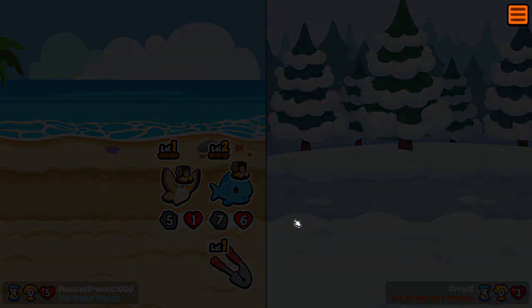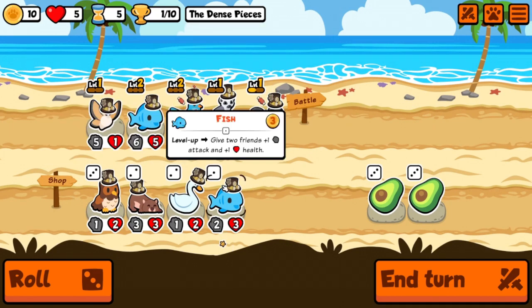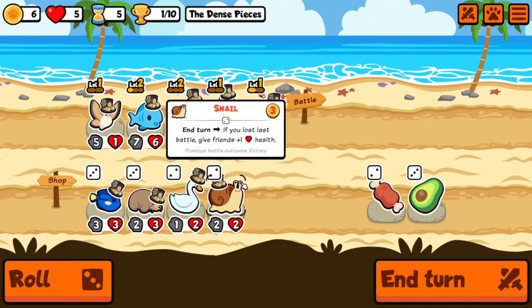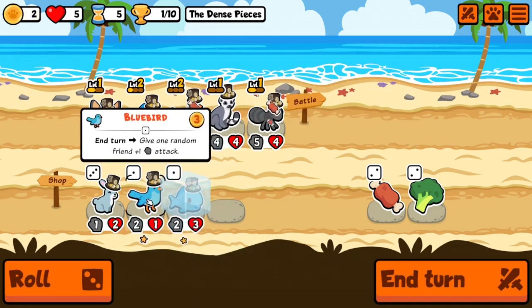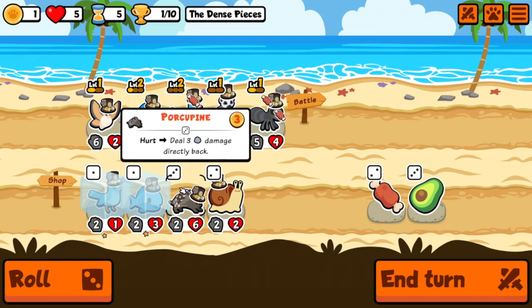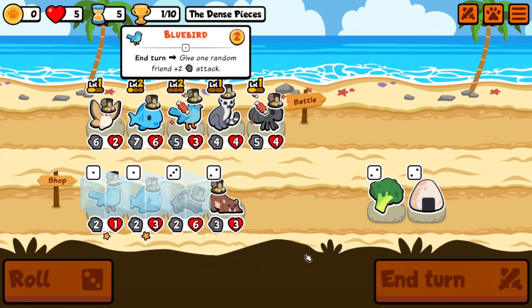The owl is an interesting choice — there's an owl right there, we could go that route. I don't think we want the owl this time. We'll take the fish, just in case we can get another one. Another silk moth is really good — we'll probably take the silk moth and hold on to the fish and bluebird. The porcupine is probably where I should go, but nobody can be sold for it right now, so we'll roll past it.